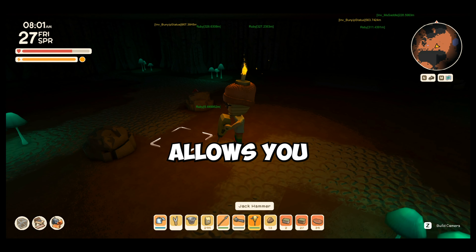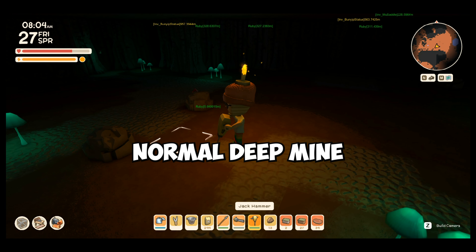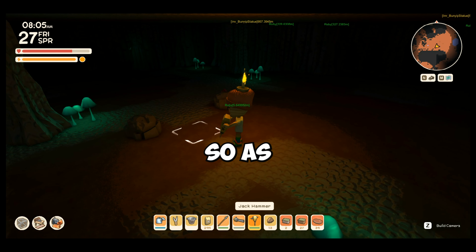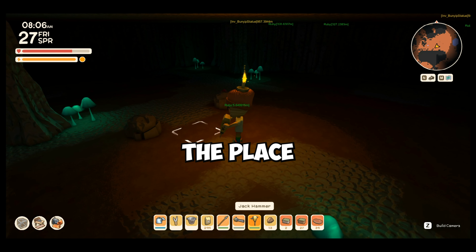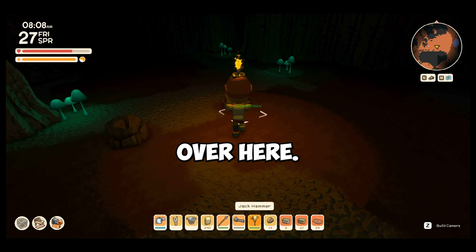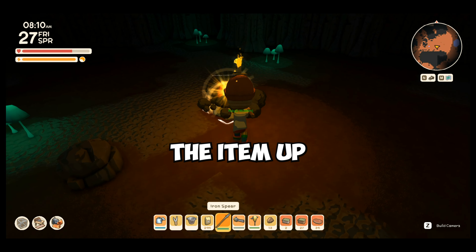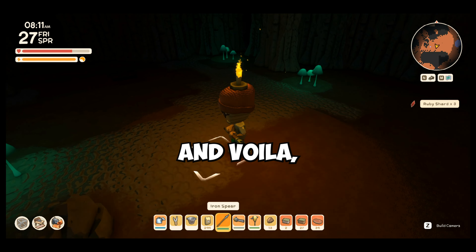Besides that, it also allows you to find items like ruby and also other statues quickly in the normal deep mine as well. As you can see, we have reached the place where the ruby is located, just five meters away from us over here. And you can just quickly pick the item up — and voila.